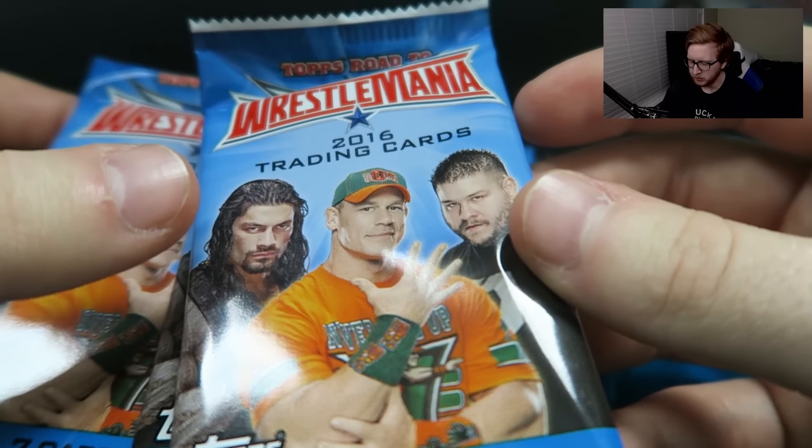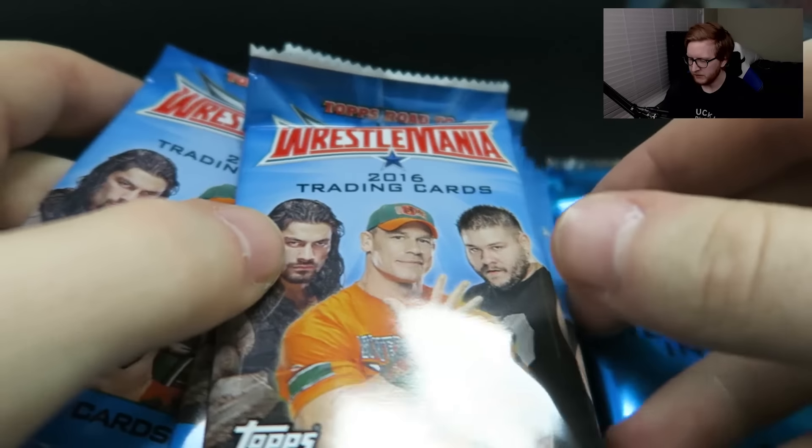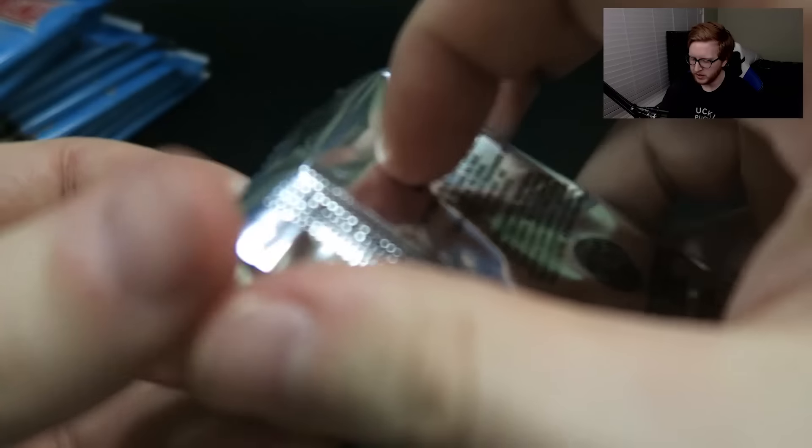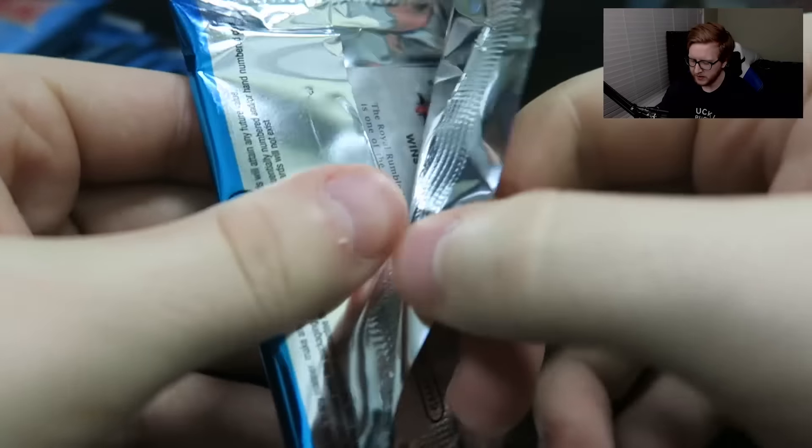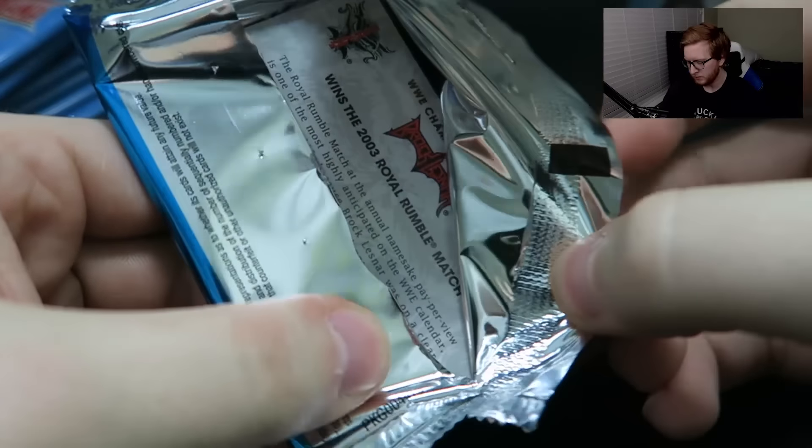We got Roman Reigns on the front, and I can't believe Kevin Owens is on the front of that — that's actually kind of crazy. But first, let's open up the Relic card and see what we get. I think it's Brock Lesnar if I read it on the front of the box correctly, but we will see.